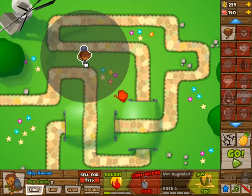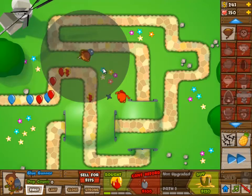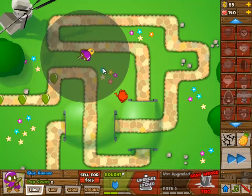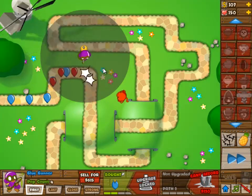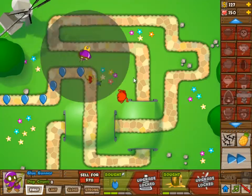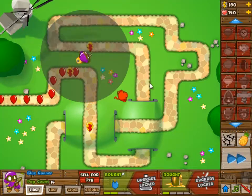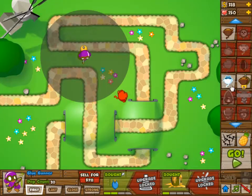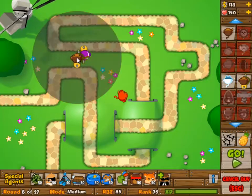I think you should do it differently, but I'll talk about that later. First of all, we're going to do the two glue monkeys with an ice tower, and then the ninja monkey is just there. The road items are going to be used to pop the MOABs — road spikes only. Yeah, that is going to be my setup.